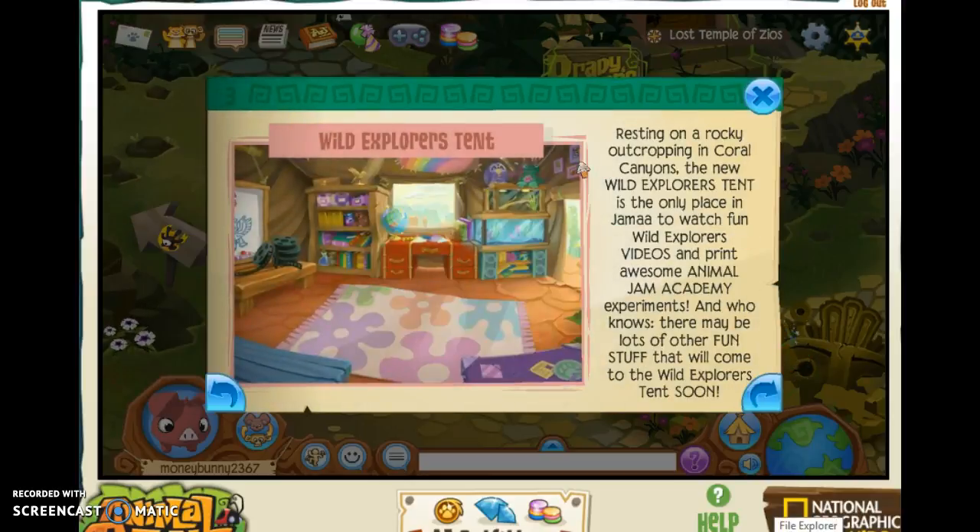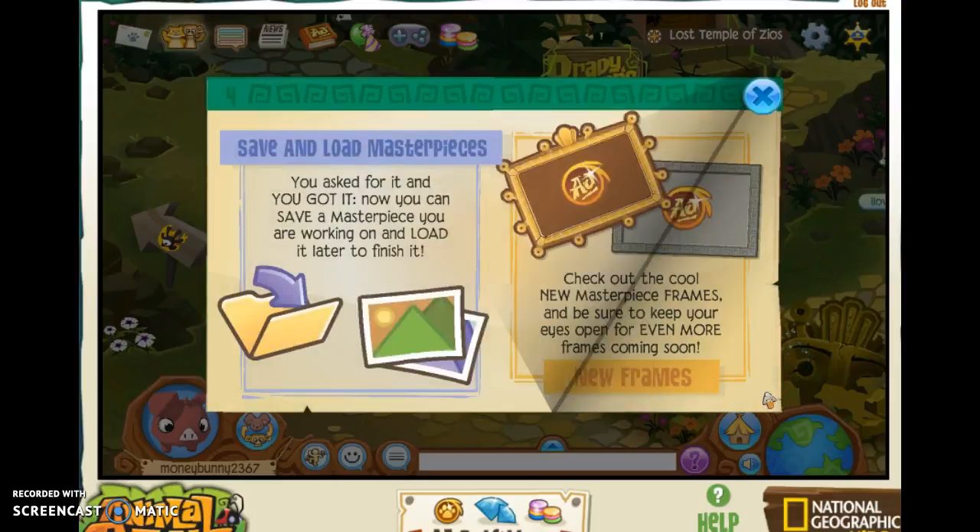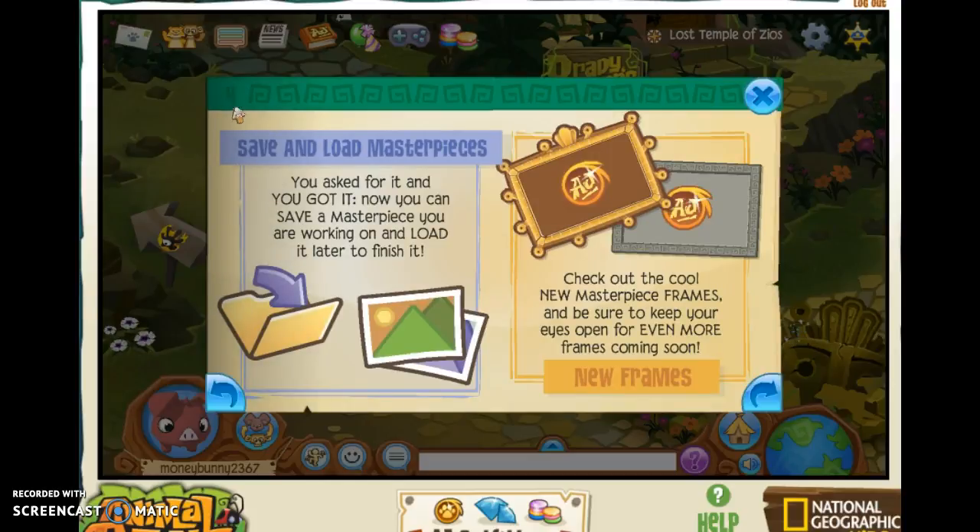This is also new — Wild Explorer 10, it's a new area. Now you can save, upload, and load your masterpieces, which I think is pretty cool, and you can get new friends.